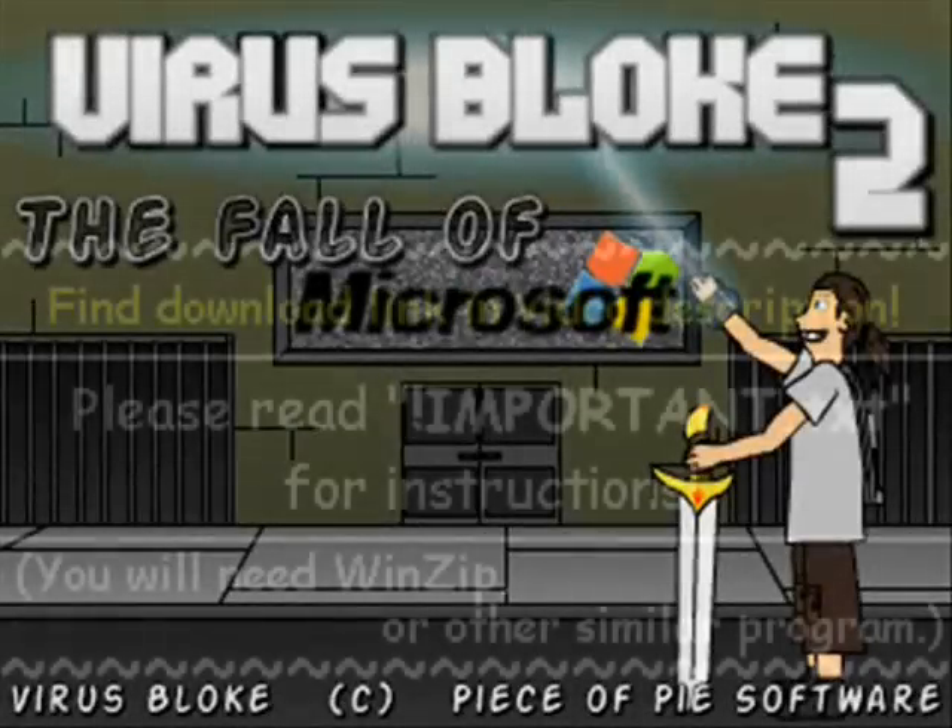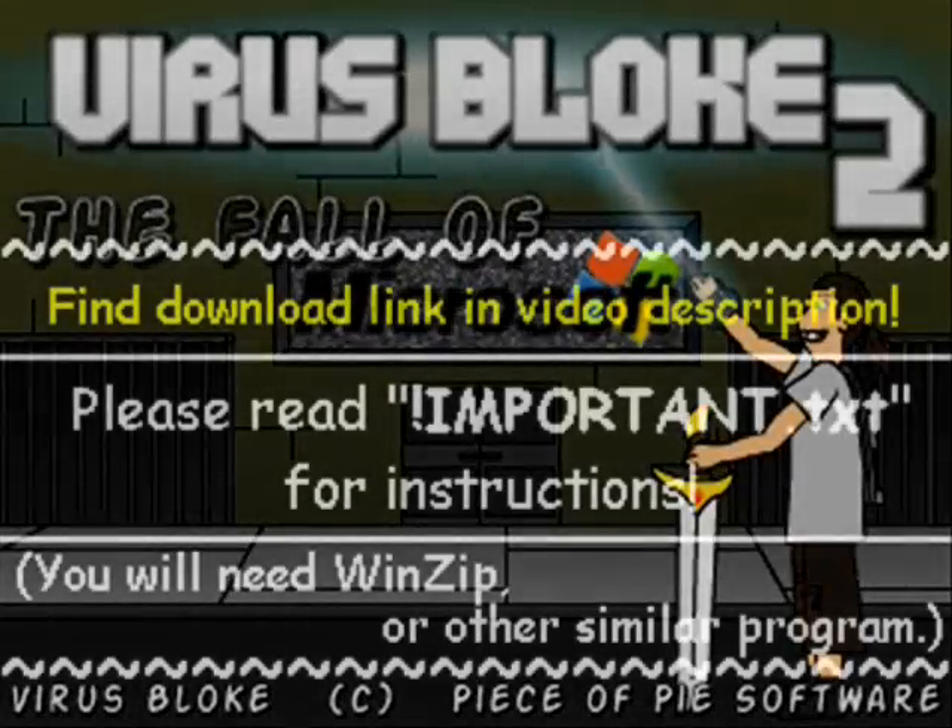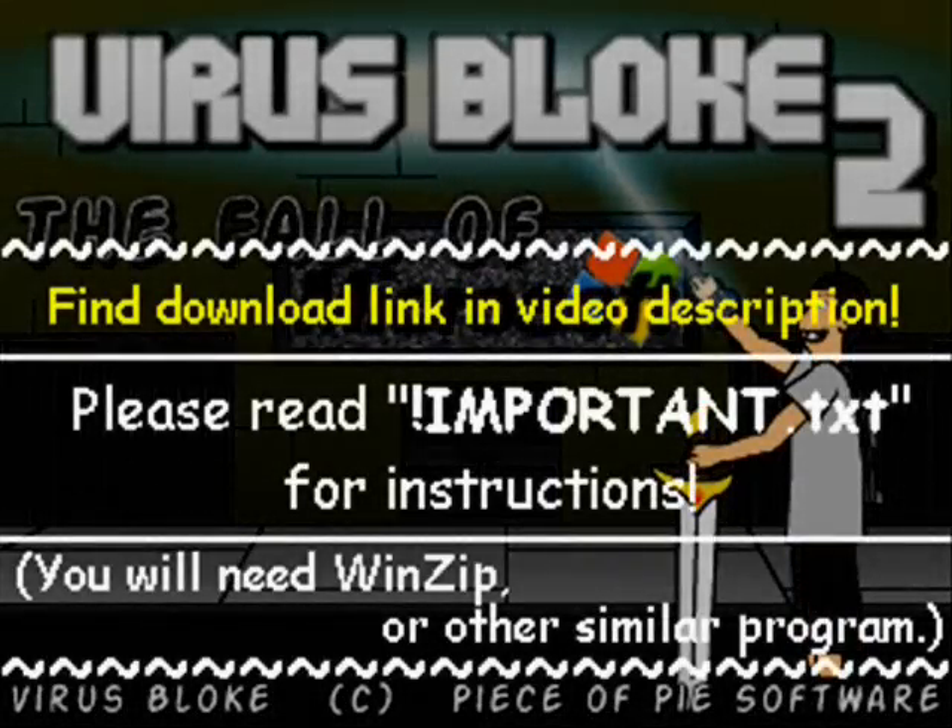Check the video description for a link to a free download of this game. You'll need WinZip, or at least some kind of program that can deal with zip files. Included with the game is a complete guide if you decide you want to use it, and most importantly, a text file named important.txt, which includes instructions on how to set up this game.